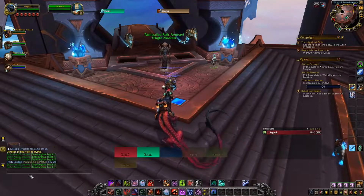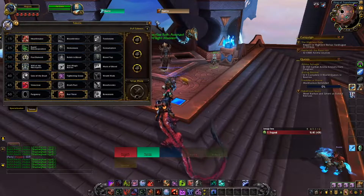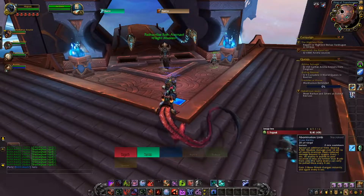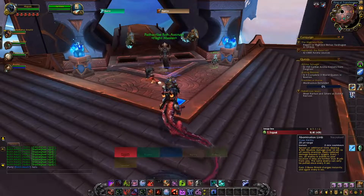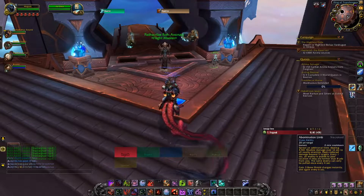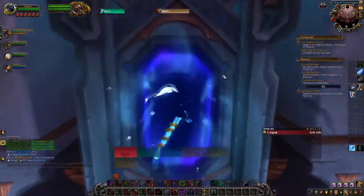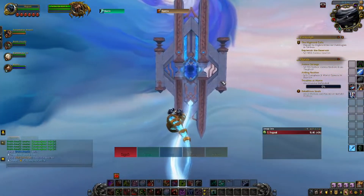I'm gonna die so fast, it's not even funny. What covenant did you go? I went Necrolord, and I don't even know if that's right. I don't know anything about Blood Death Knight. I just went Necrolord because I recognized the name Abomination Limb — the covenant ability. And that's all I know. So what you're telling me right now is you didn't watch my guide on Blood Death Knight? My one-minute guide explained everything. I'm pretty sure I did watch it, but I stayed away from it for this video because I wanted to be as brand new as possible — as horrible as possible.